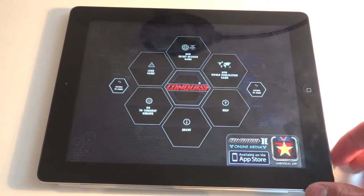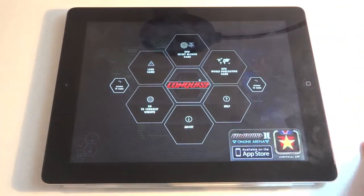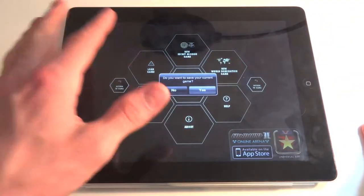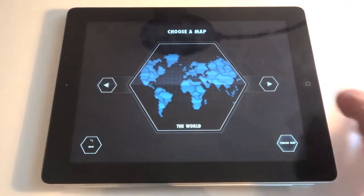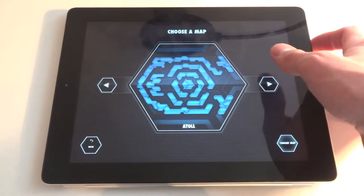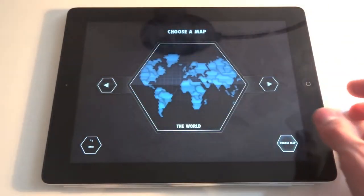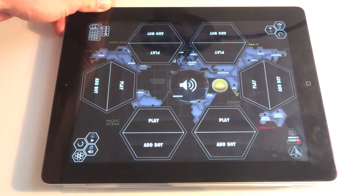That's why I had to do this video again because it opened my last game. So here we are on the menu. You can have a new world domination where you have to dominate the whole world, or you can have a secret mission game, or you can load a game. These are the maps: the normal world, and some strange maps like Europe. If you don't want to play the whole world, this one is funny because it's more difficult to see everything.